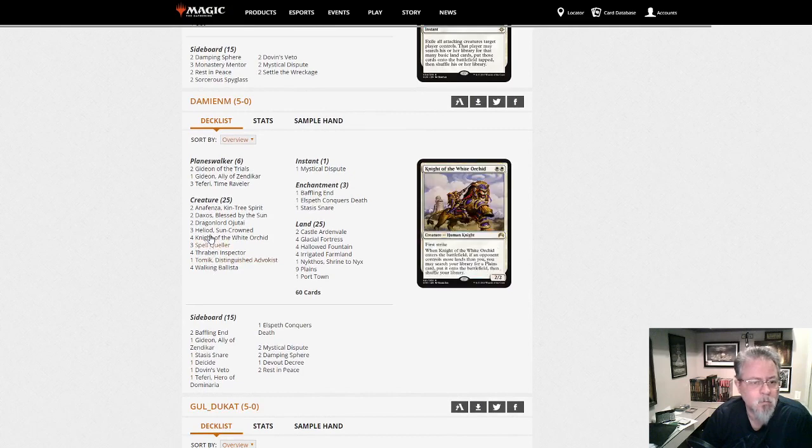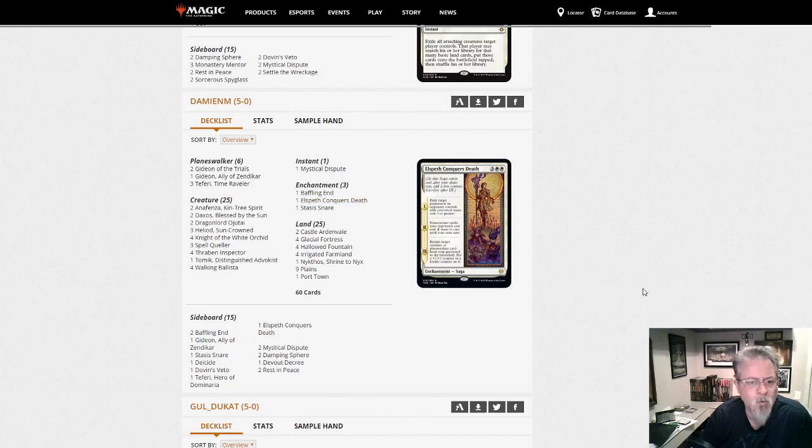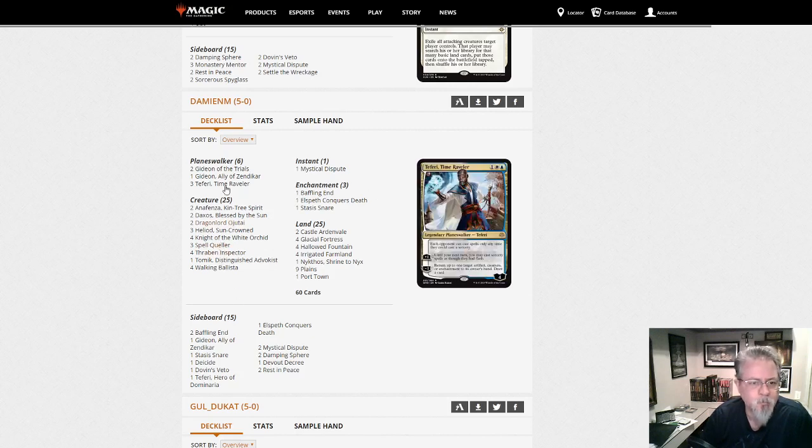Damian M has a blue-white Heliod — a little interesting, splashing blue for Spell Queller, Oketra, and Teferi, plus Mystical Dispute. I think this is the deck that shows up as 'White (Blue) Devotion' on Goldfish when they name decks. It's mostly a white devotion deck — the Heliod Walking Ballista combo — but splashing blue for good cards to help you get to your combo. Oketra anticipates when it hits, Spell Queller stops things you don't like, Teferi bounces things and draws you cards. A nice controlly version of the Heliod combo deck.